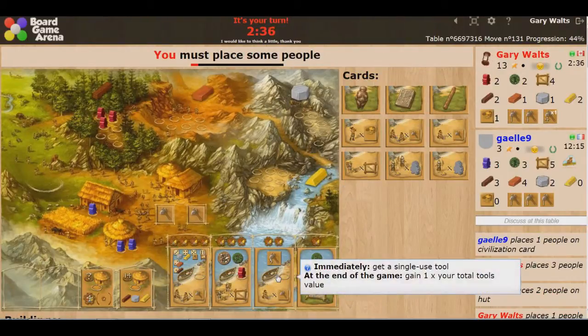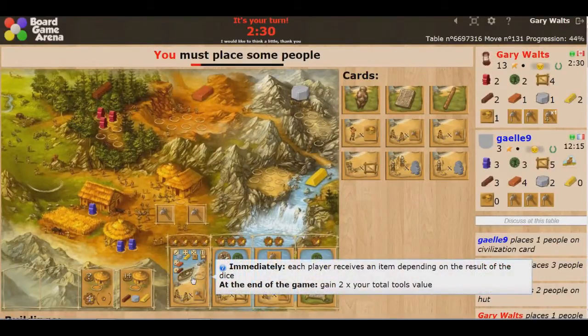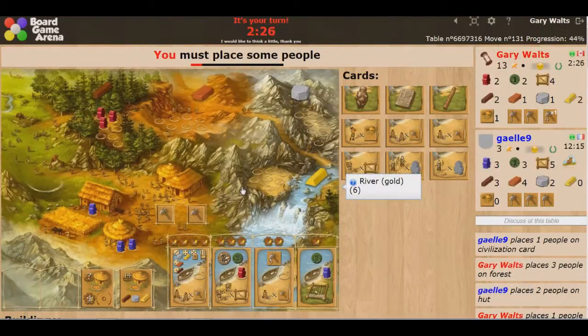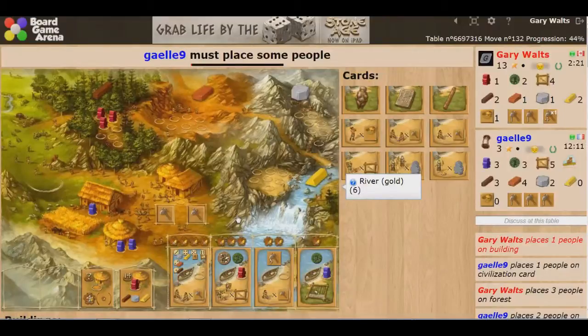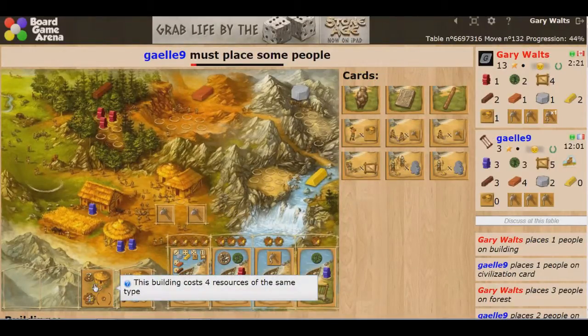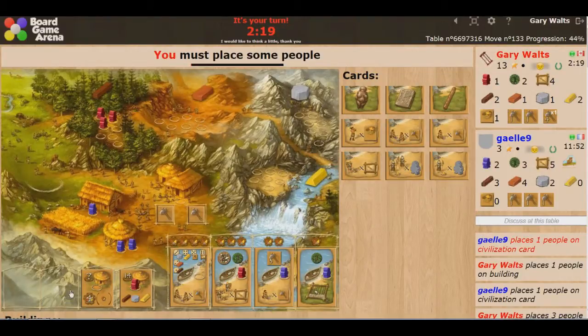I'm ready to see a new building. She's got 3 cards left. This other building requires 4 resources of the same type — if she wanted to trade in her 4 brick, that's 16 points, which wouldn't be bad. She took the other card — kind of expected it.